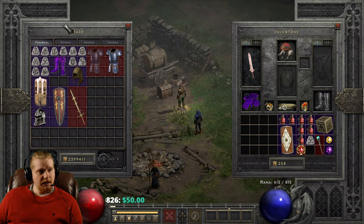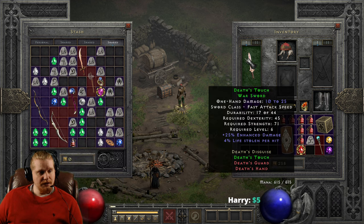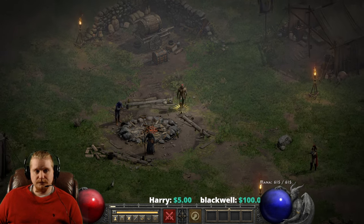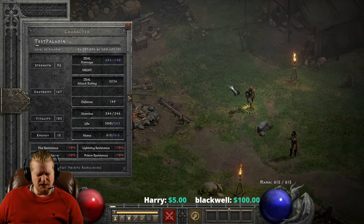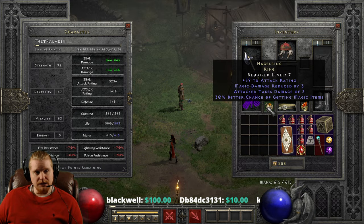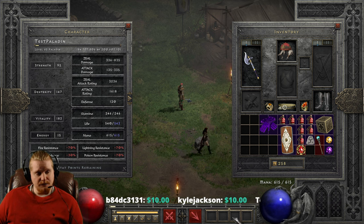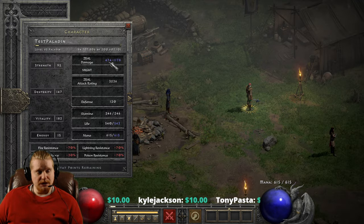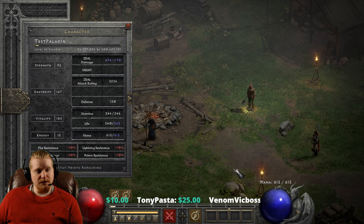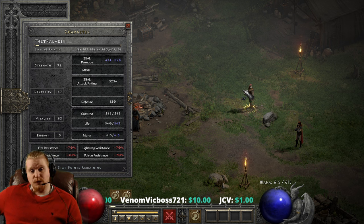Let me see if I can give him a weapon with a little bit higher physical damage. All right, I've got him swapped out to a Butcher's Pupil. The first thing we're going to do is show his damage without any type of modifier — so let's take off the poison damage. He's running 336 to 835 damage without Might, and after applying Might, he goes to 474 to 1,178. You can see that we get a nice bump in damage from 230% Might.